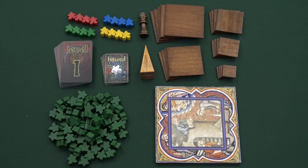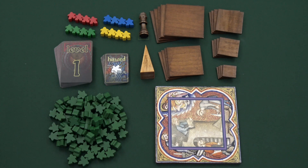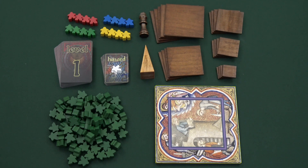Meeple Steeple comes with all of the components you see here, including 16 engineer meeples in four player colors, a deck of cards for tile levels 1 through 5, 18 hazard cards, 75 worker meeples, an active level marker, a steeple top, 21 level tiles, and 1 steeple base.